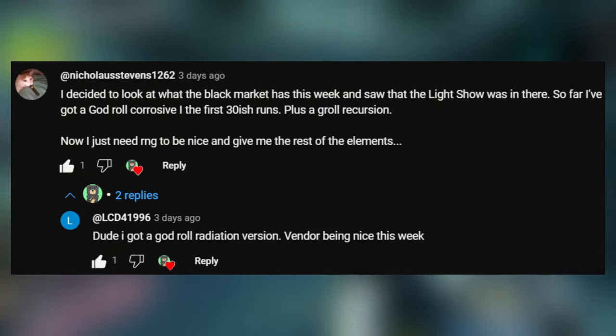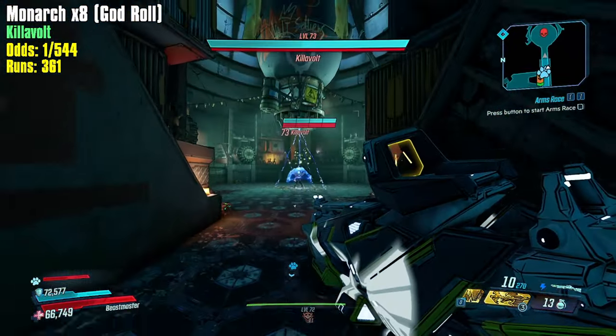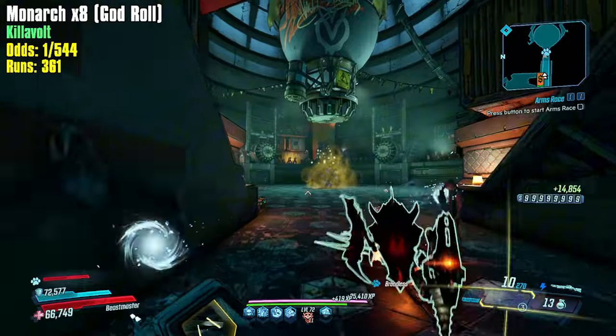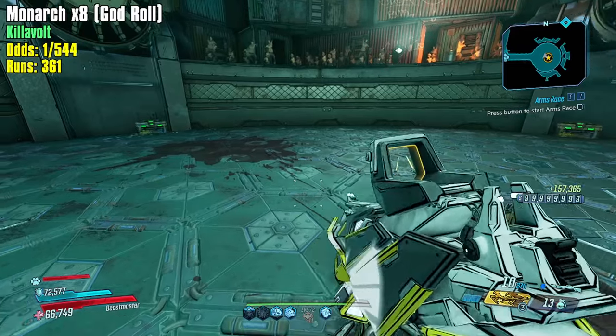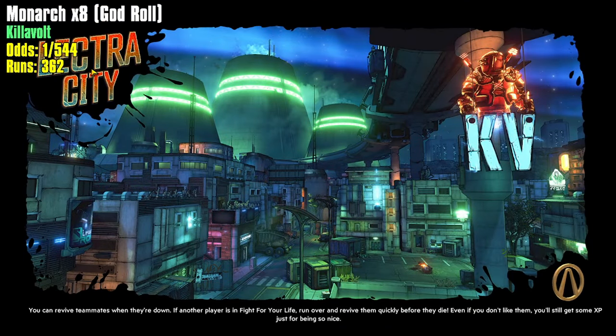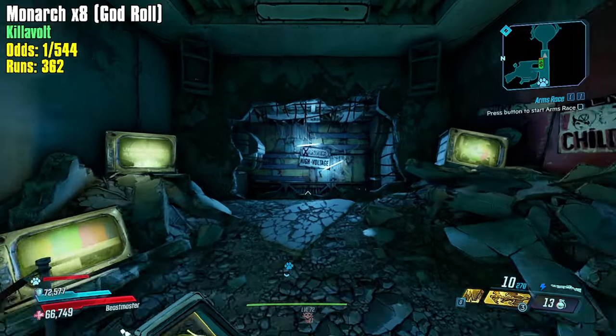Nicholas Steven says: 'I decided to look at what the Black Market has this week and saw the Light Show was in there. So far I've got a God Roll Corrosive in the first 30-ish runs, plus a God Roll Recursion. Now I just need the RNG to give me the rest of the elements.' LCD replies: 'I got a God Roll Radiation version — vendor being nice this week.' The vendor resets every 30 minutes, so you can only check it one time then it goes away. I don't typically farm the vendor — I'm more of a play-by-the-rules kind of guy, not much for glitches. But the vendor can be very, very good. I'm happy you guys are getting some nice Light Shows.